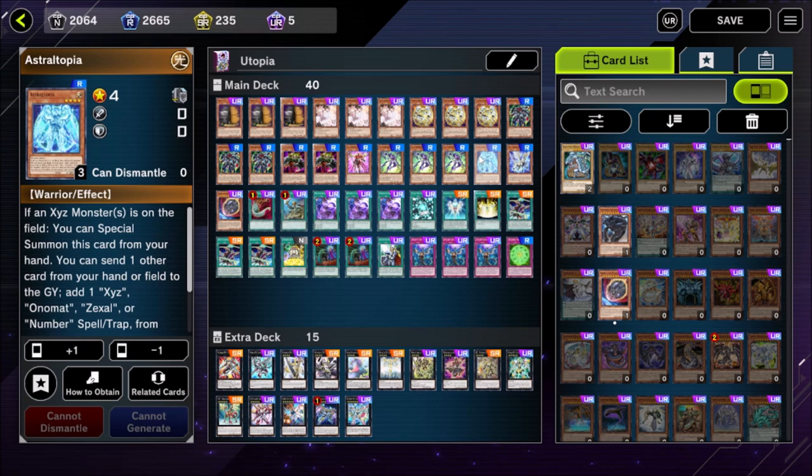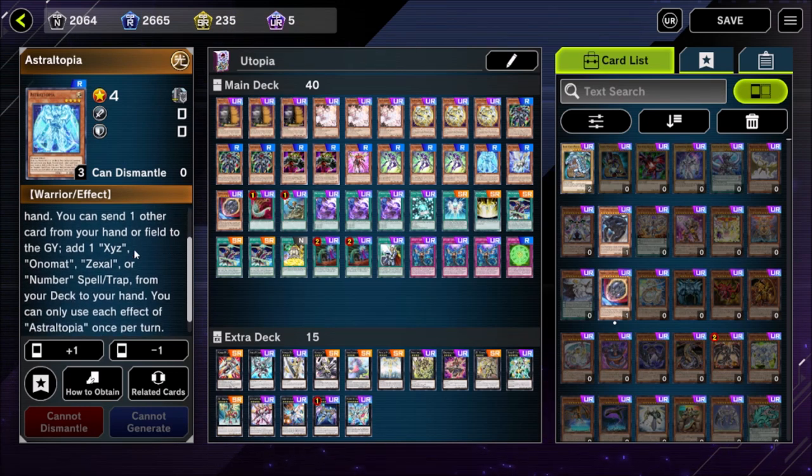We play a single copy of Astral Topia. I originally experimented with three copies but it ended up being a problem. You can special summon it whenever there's an XE monster on the field including your opponent's, which is relevant when going second, but if you ever have to normal summon it you're probably losing that game — that's the reason we only play one. We can search it out of our deck so we don't need more copies, but when we do special summon it it's incredibly impactful. It also has to be purchased from the Utopia starter deck in the store, so you can't craft it — you'll have to spend gems for additional copies.